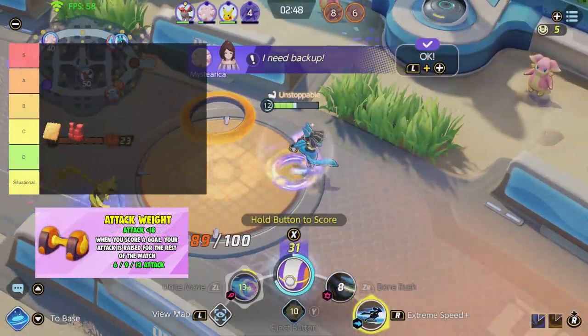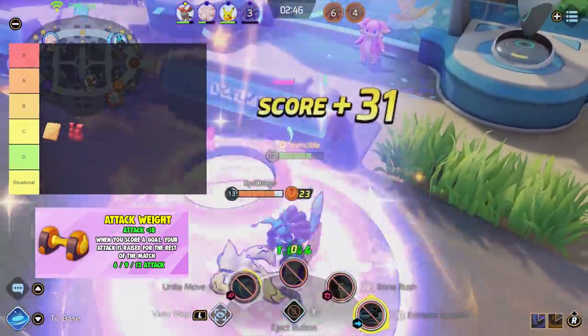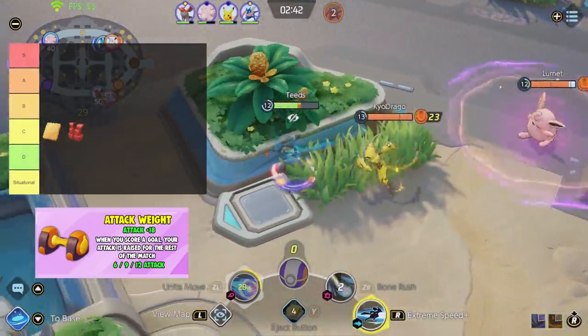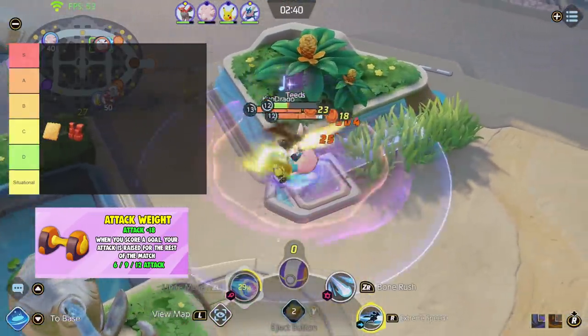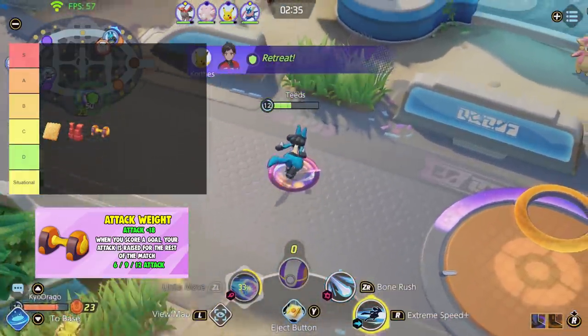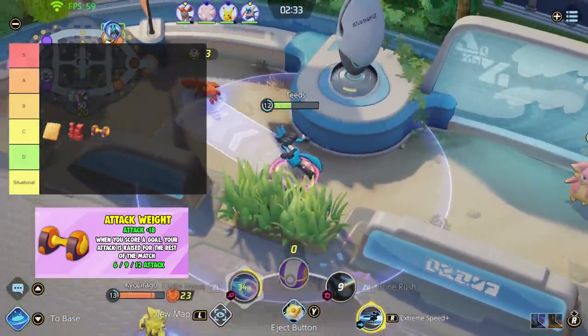Next is Attack Weight. When you score a goal, you raise your attack stat for the rest of the match and this will cap at 6 stacks. Just like Aeos Cookie, it relies on your scoring, which comes with the same issue — it really depends if you can or cannot score. I'm going to place this in C tier as well because it's just a risk and it's not consistent like other items.